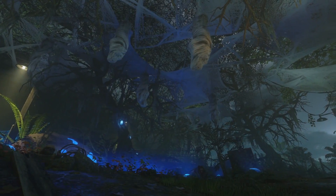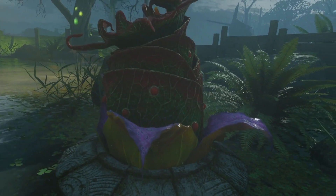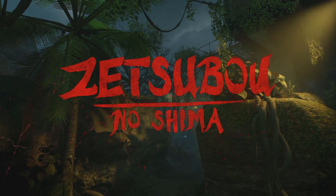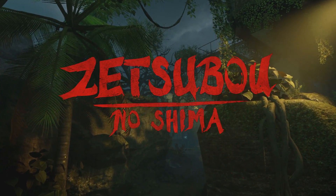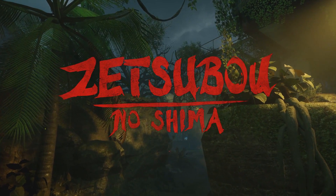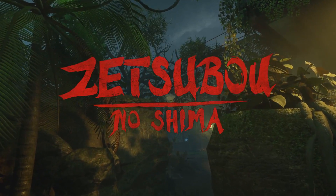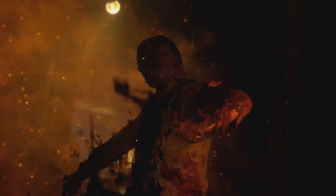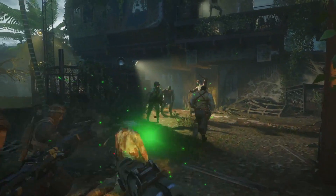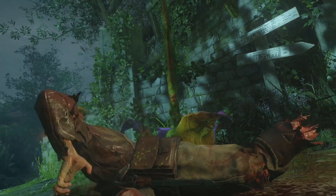We've got the cocoons. This could link in — I'm thinking that maybe the Apothicon Servant might be in this map, since there was talk about how to upgrade it with cocoons and things. Jason Blandell said in a live stream you can't upgrade the Apothicon Servant in Shadows of Evil. So I'm thinking that means maybe in other maps. This map sort of fits the theme of Shadows of Evil, and I think it probably will be in this map.